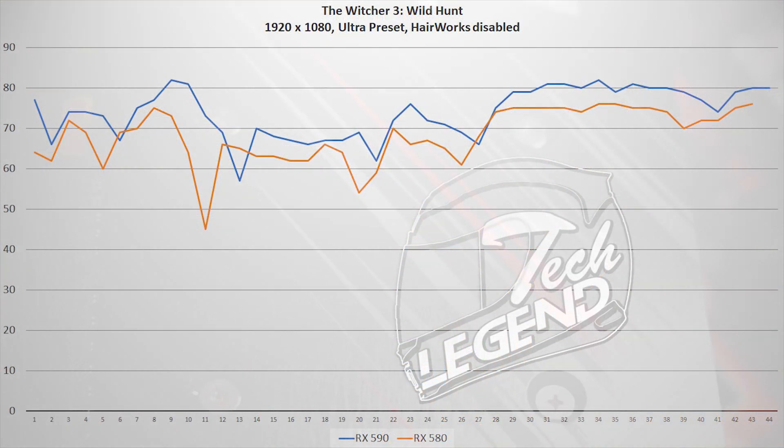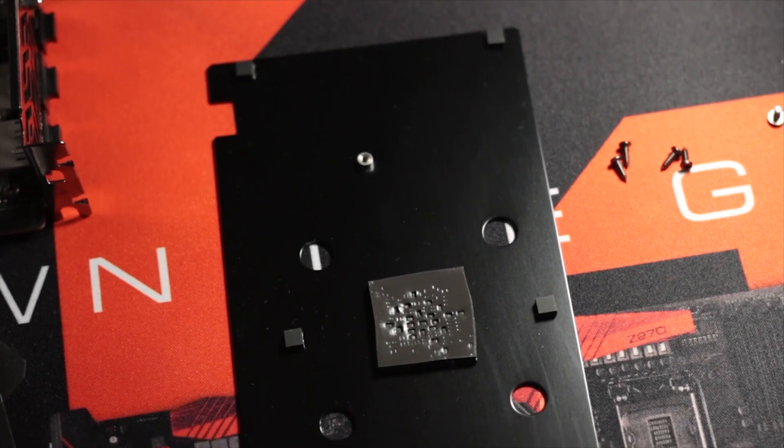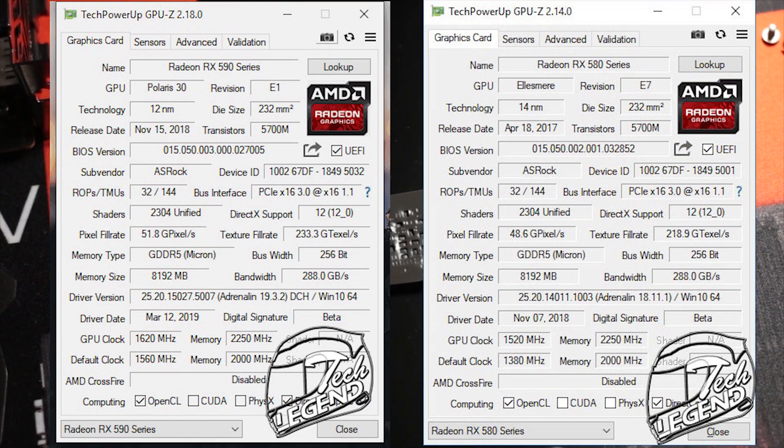All the games tested and graphs show the low 0.1% of the frames per second. This value gives us a better image of the framerate spikes and drops over the course of the benchmark, or in this case, the gameplay. These 10 frames per second gained are due, of course, to the higher clock speeds that the RX 590 comes with from the factory.